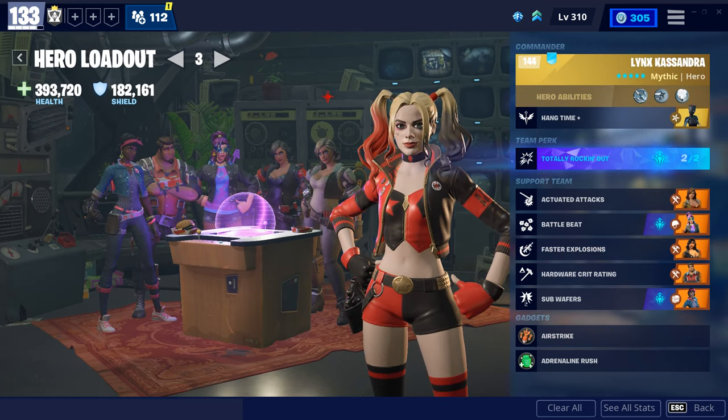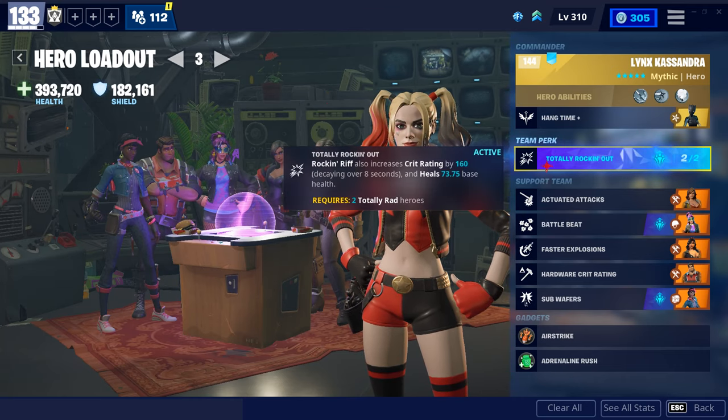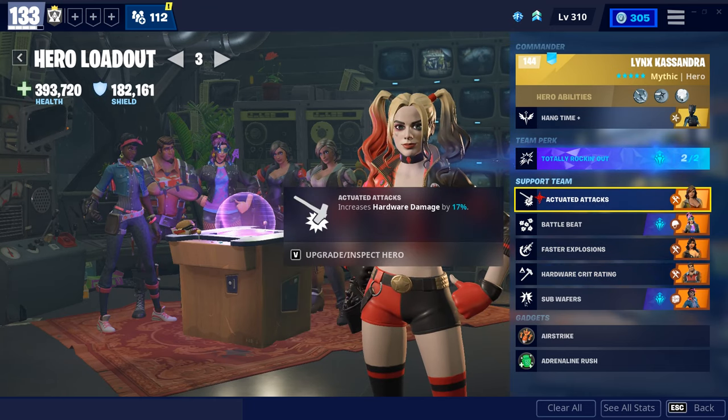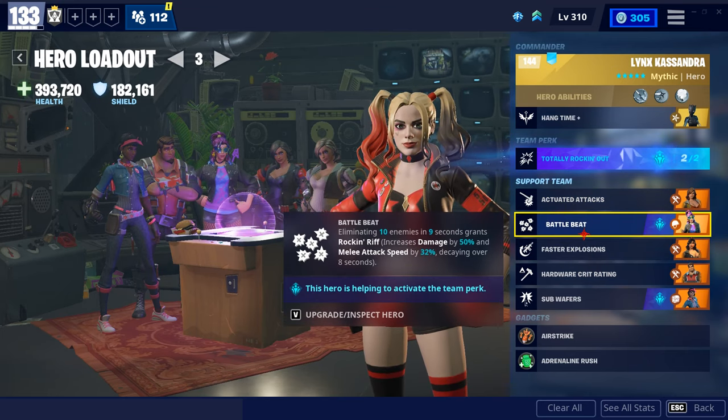This loadout is the one you will always see me running in streams, which is a Totally Rockin' Out build that you will be using to solo the horn — that is, if you want to solo the horn. The team perk is Totally Rockin' Out, and the bonus for that is Rockin' Riff also increases Critical Rating by 160 and heals a little bit of base health, and that requires two Totally Red heroes. In this loadout I got the two hardware damage heroes, Tank Penny, Guardian Bull, Demolitionist Penny, and Breakbeat Wildcat — her bonus is eliminating 10 enemies in 9 seconds grants Rockin' Riff, which goes hand-in-hand with Totally Rockin' Out.